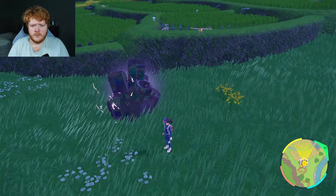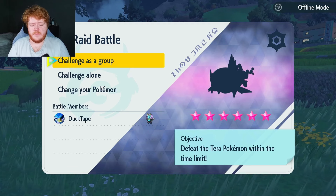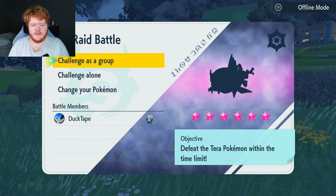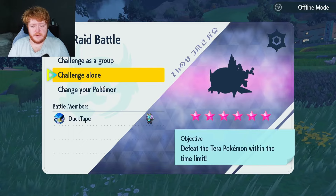Why is it always Basculation? I don't like fighting Basculation — the whole Rain Dance, Wave Crash, Crunch combo, I just don't like it. But let's get into it, hopefully we can do some damage.